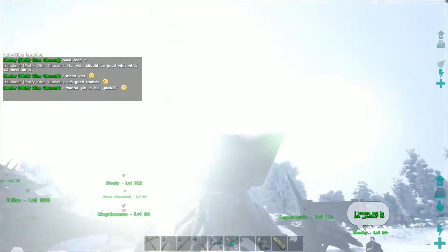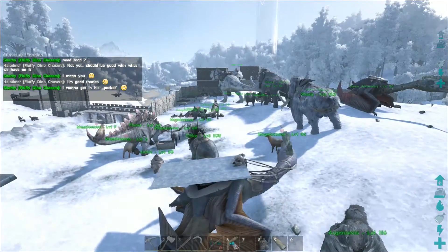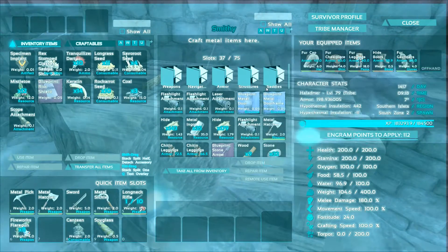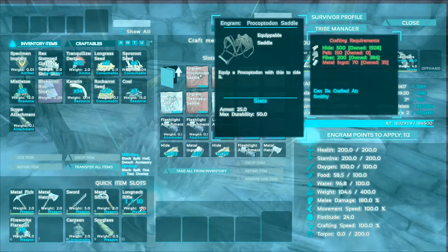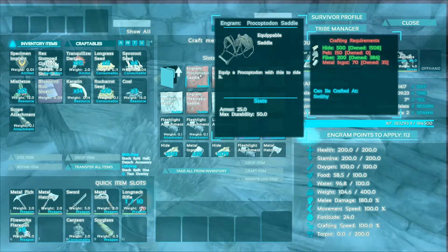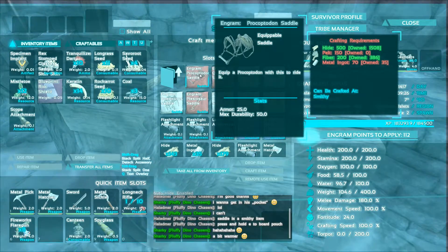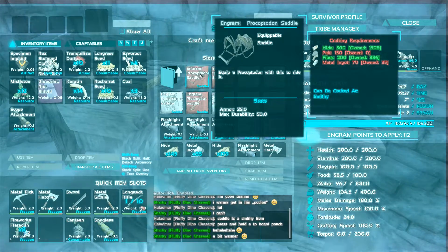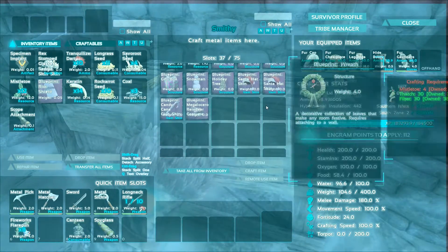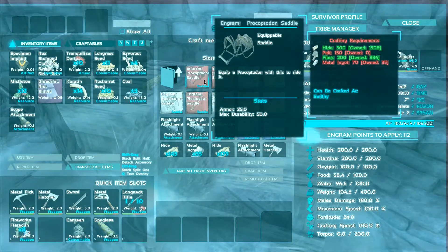I'm going to go grab what we need to make a saddle for this guy, and we'll be right back. We're back. Looking at the requirements — wow, that's an expensive saddle. We're looking at 500 hide, 150 pelt, 200 fiber, and 70 metal ingots. That is crazy. I'm going to have to go do a little bit of farming to get the pelts. I've got everything else, that's not a problem, but the pelts are going to be the problem child. We'll go ahead, grab that, and be right back.